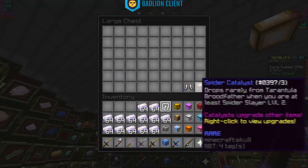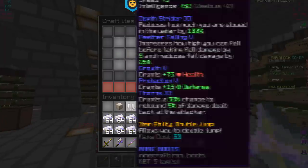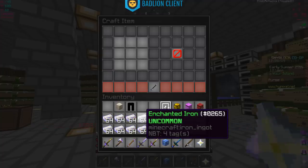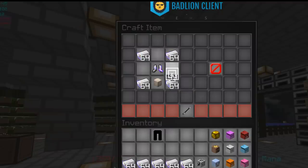You're gonna need about 28 stacks of tarantula webs, which isn't too bad, then seven stacks of enchanted flints, 14 tarantula silk, and 13 enchanted iron to make the rest of the set. You also need the spider boots and spider catalyst so you can actually make the tarantula boots.